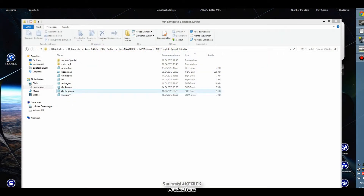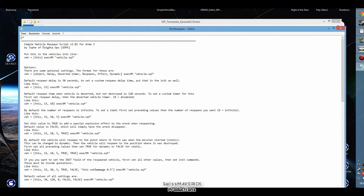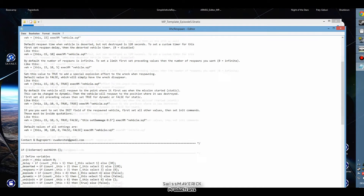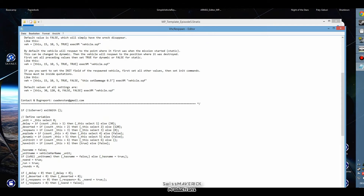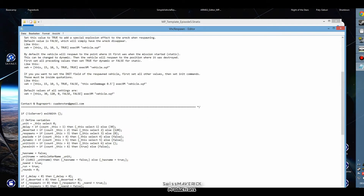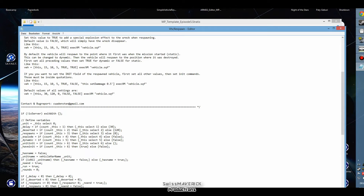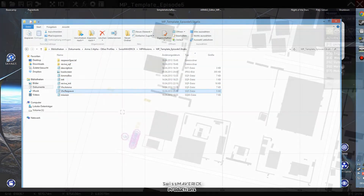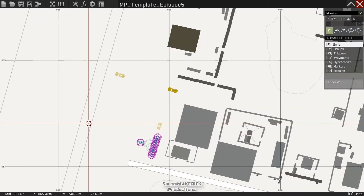I'm here in my mission folder and there's the script — I already put it in there and renamed it. If you open it, on the top you see again those examples as shown on Armaholic, and below the line you see the actual script code. Important note: do not modify anything in that file — it's not necessary and it will only bug out the script. I renamed the script file to 'vehicle_respawn', which makes it easier to identify the purpose of the file in the mission folder.